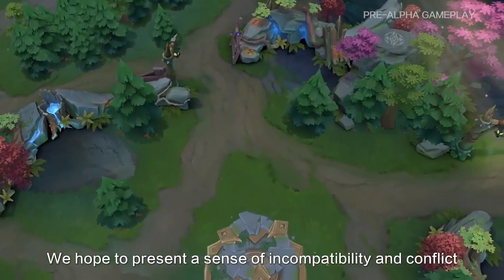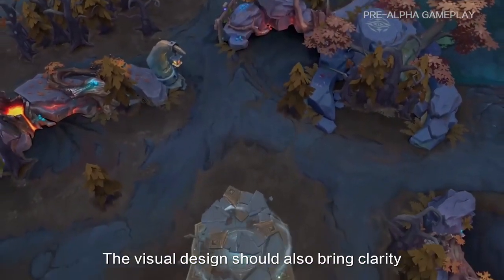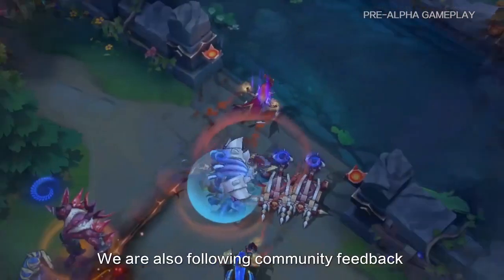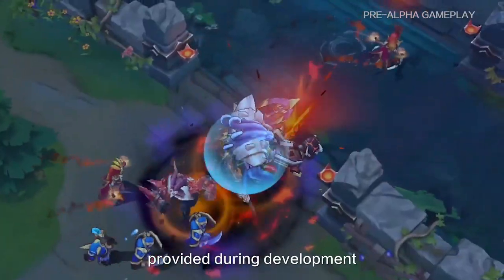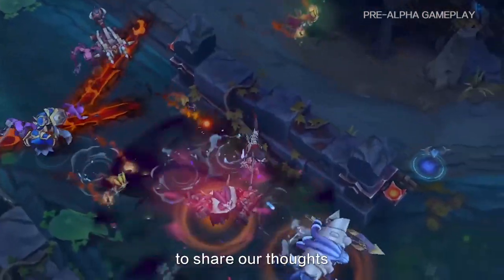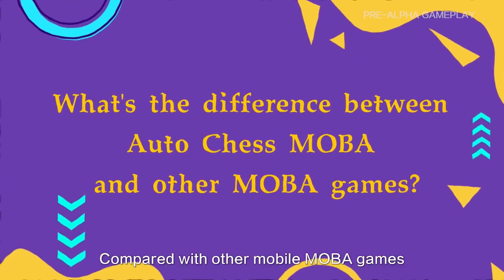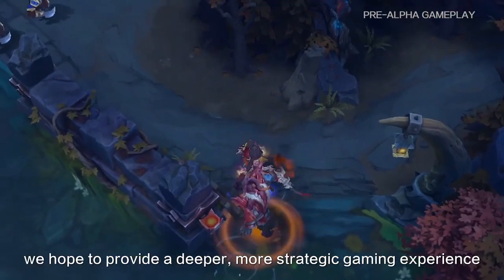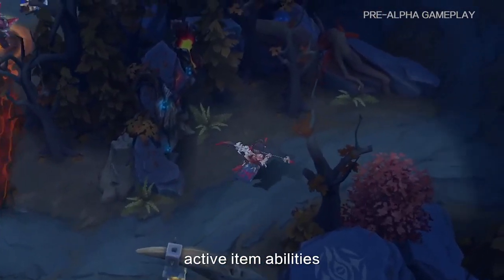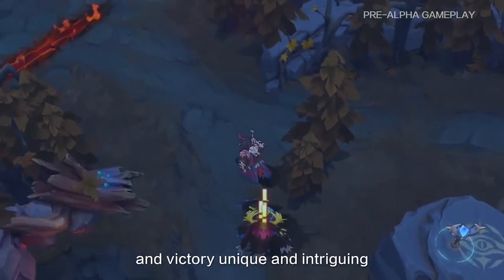We hope to present a sense of incompatibility and conflict between the Secret Alliance and the Demonic Legion. The visual design should also bring clarity to the player's positioning on the map. We are also following community feedback provided during development, and have selected a few of the most common questions to share our thoughts. Compared with other mobile MOBA games, we hope to provide a deeper, more strategic gaming experience. The asymmetric map, active item abilities, and hero design will make every lane, team battle, and victory unique and intriguing.